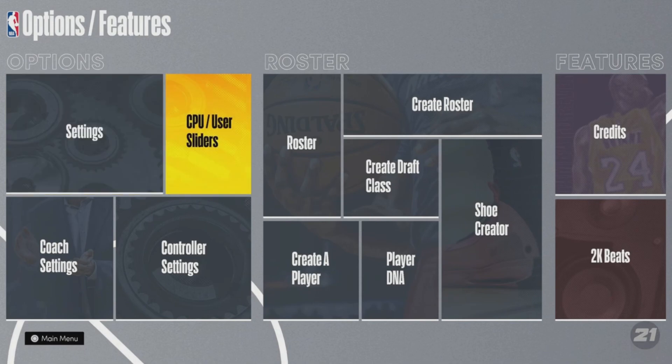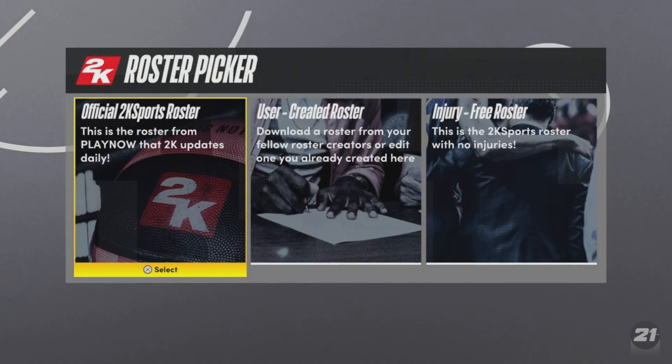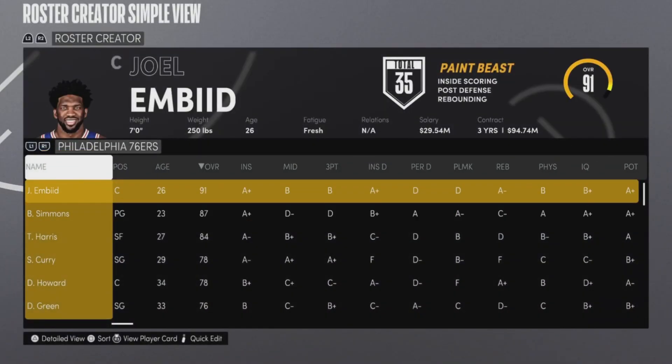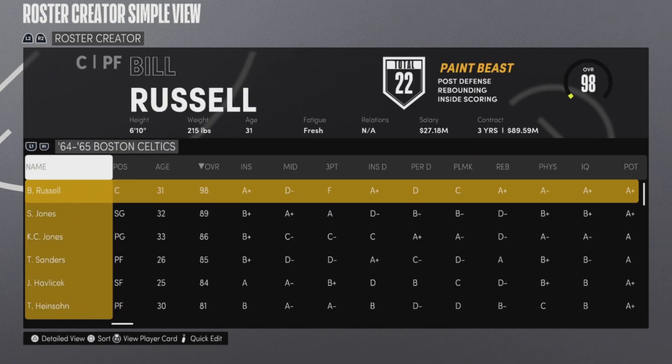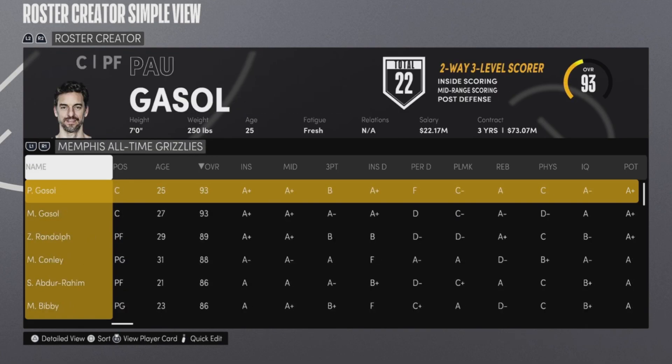The first thing you're going to want to do is click on Features, then hit Create Roster. When it says select roster type, click NBA and then hit Official 2K Sports Roster. Once you load in, it's going to put you on the list with all the teams and players. Hit R1 and scroll all the way to the end to go to All-Time Teams — it does take a while to scroll all the way through.